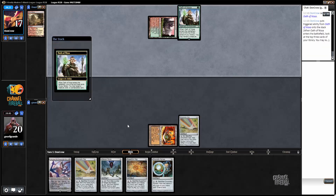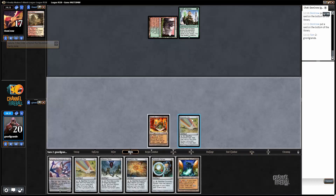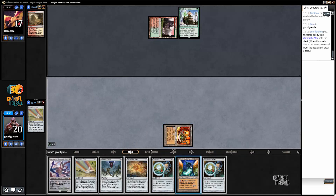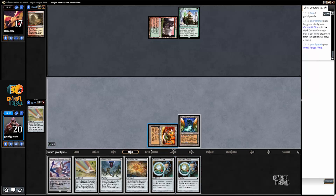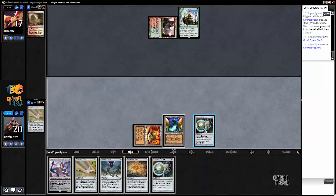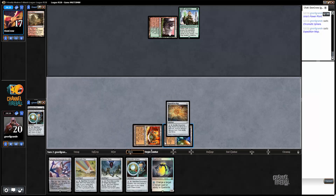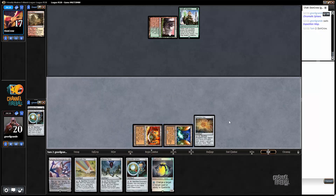Playing against Scapeshift here — either Naya or Red-Green — they played Sakura-Tribe Elder. Power Plant right away, let's play the green sphere. I think I'll go for the sphere and crack it again.